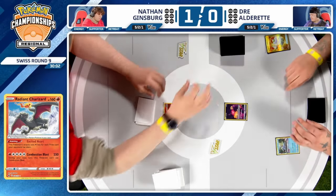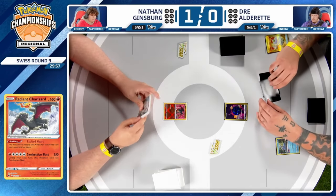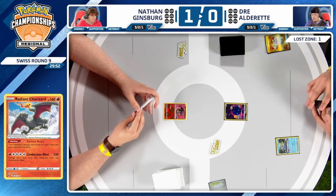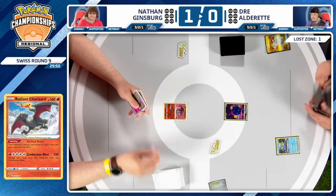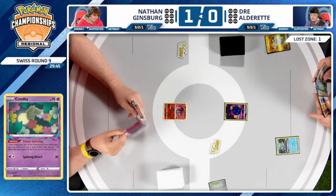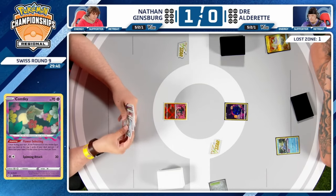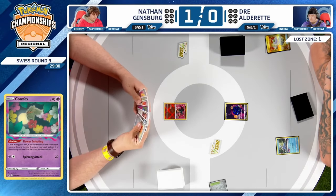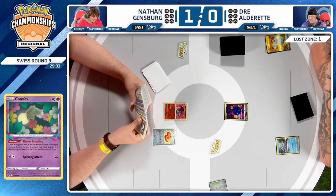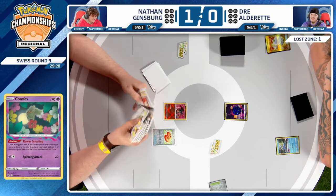We could still see Poffin — don't count Dre out yet. I'd also like to see Dre retreat the Cramorant to save that switching card, giving more flexibility and keeping Boss's Orders. Meanwhile Nathan — just breathing a sigh of relief — can use that Ultra Ball in hand to find one of these powerful V Pokémon with abilities. Probably Rotom: bench Pidgey, grab Rotom, get extra cards. But if there had been a Spiritomb on the bench, Nathan's hand would be honestly pretty dead.